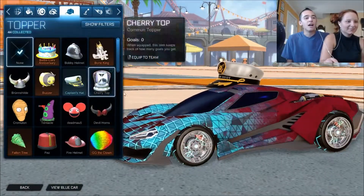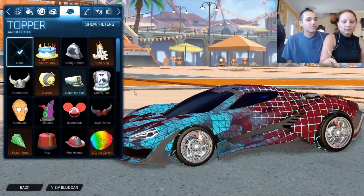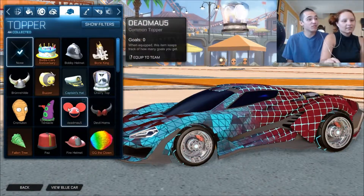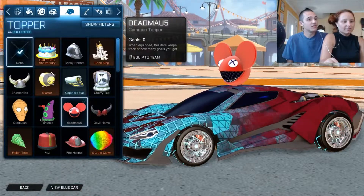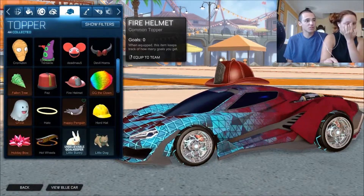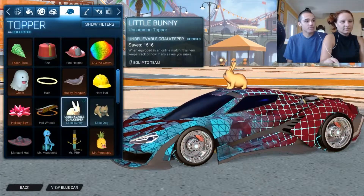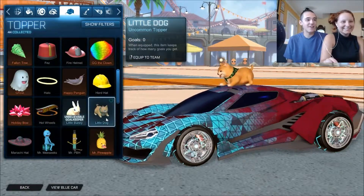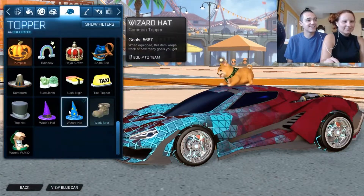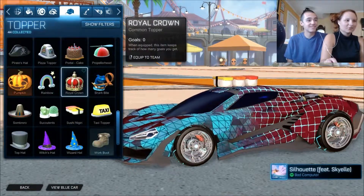Now keep in mind, we still have to do the red side. This is the red. We still have to do the blue side. That matches the red. Ooh, so does that. That would be like the signature — like, 'Hey, this is my car.' Bunny topper. It used to be this — that used to be the one I used to go with. I'll force you to change it up a bit.